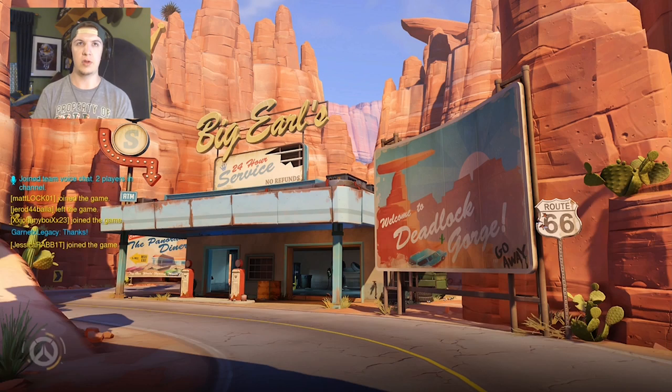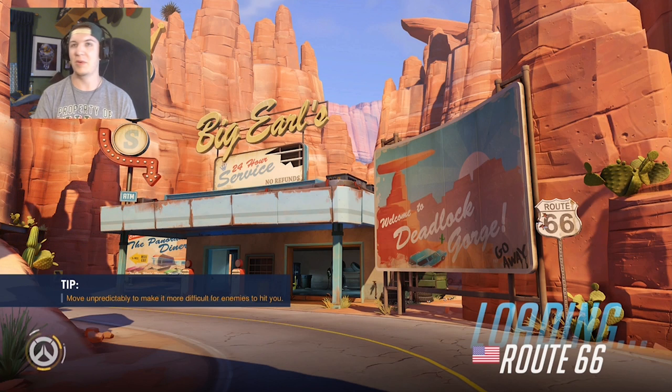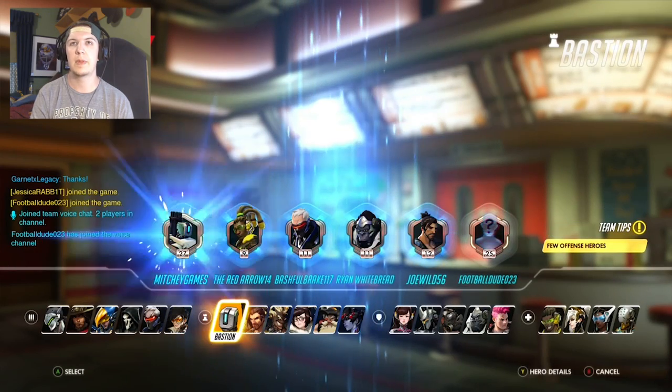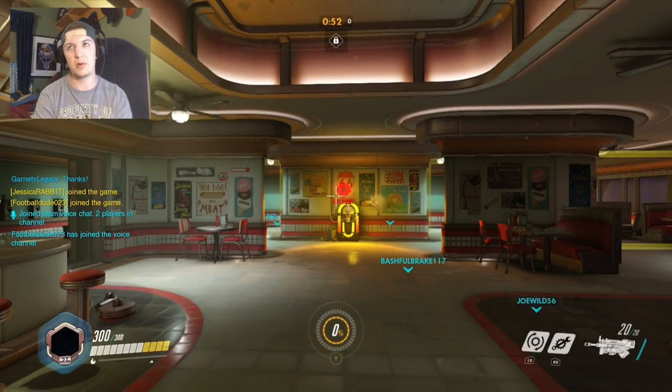He's a very tricky character to use. He's good standing up but he's better when using the turret — though if you need to get out of somewhere quick, Bastion isn't your guy because he cannot run worth a damn. We are on Route 66 today on the attack, and he's actually pretty decent because he can sit on the vehicle.